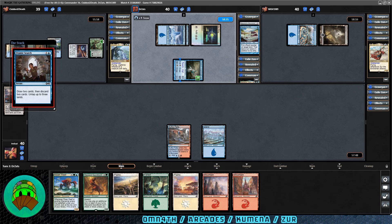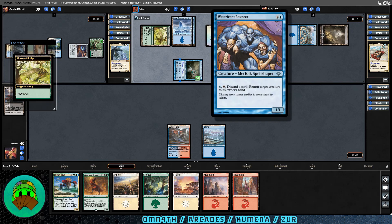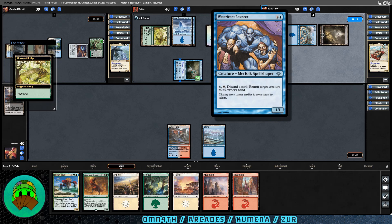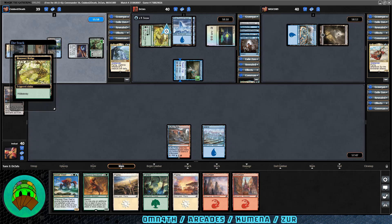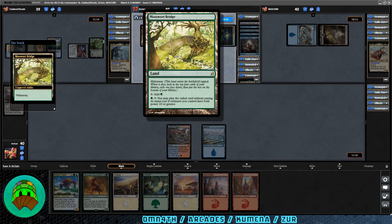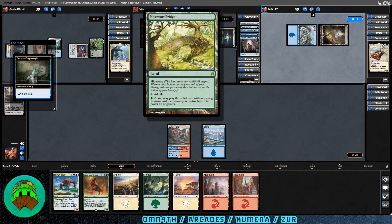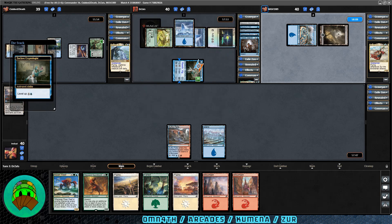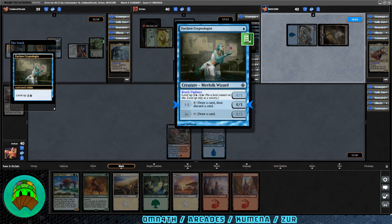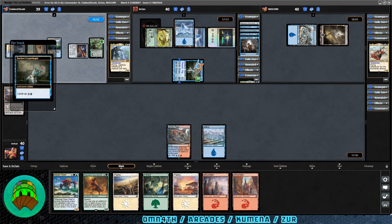Kumena gets a green source with Mosswort Bridge into play. It has hideaway — look at the top four cards, exile one face down, put the rest on the bottom. If you control a creature with power ten or greater, you can cast that card without paying its mana cost. The Cryptologist gains another level up — now at level two; at level three or higher you can just tap it to draw a card with no discard required.